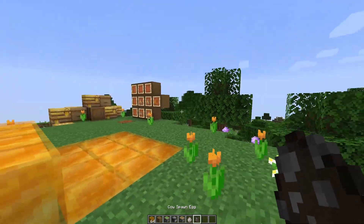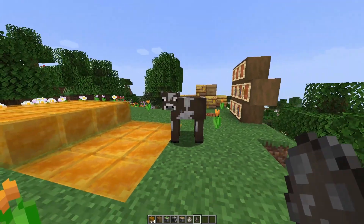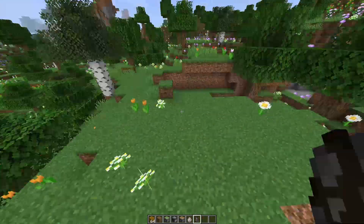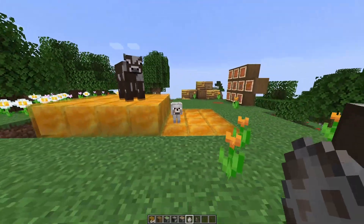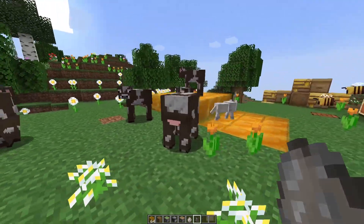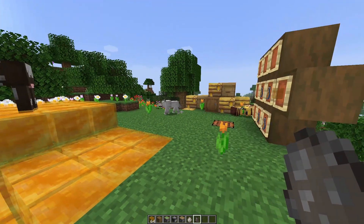Apparently mobs do not like walking on honey blocks at all. If I put a cow on there, he'll probably try to run away. There seems to be a weird lighting issue on items. They're kind of stuck but that wolf just ran away — mobs really avoid honey blocks.